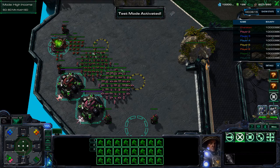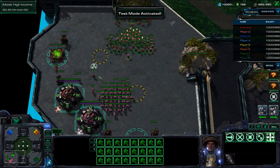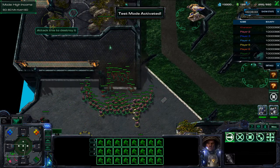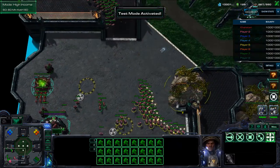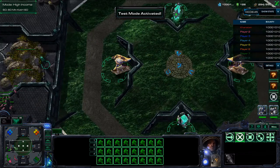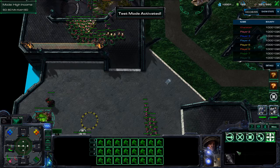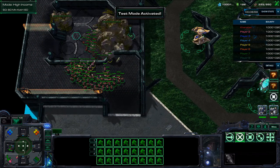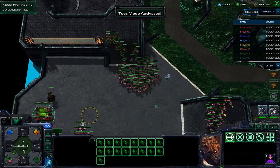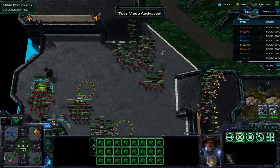Tip number one: watchtowers and vision. That is the most important thing in the game of Marine Arena. First, when you start out, you and your ally want to break the rocks you both have because that will get you to the watchtowers. Watchtowers are probably the biggest key in this game. You need all the vision you can get and the watchtowers will give you a lot of it. Your default vision only reaches so far, but the watchtower — if you put a unit there — gives you vision all the way across the map. It helps you figure out when the enemy is moving out or trying to surround you.